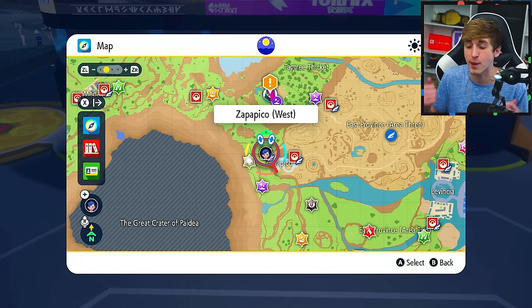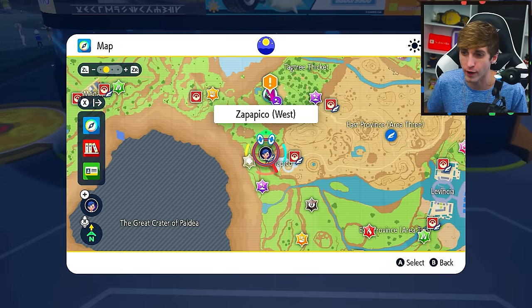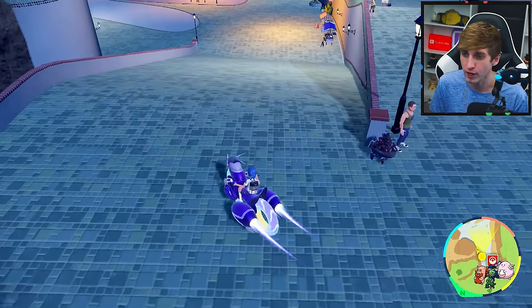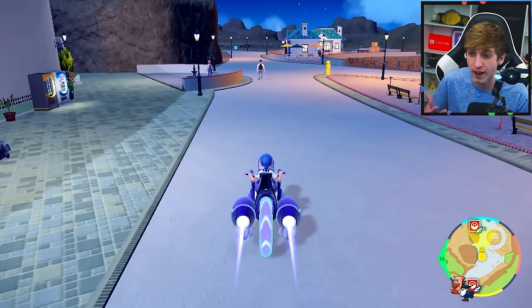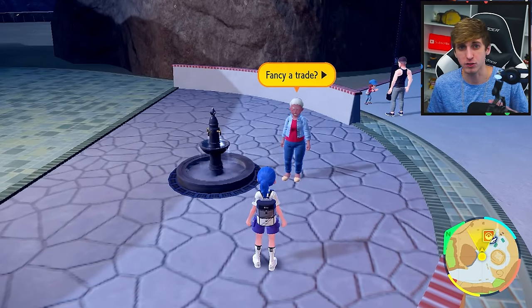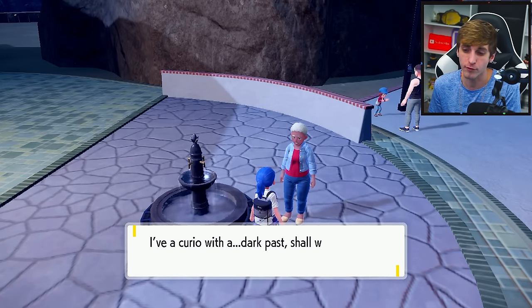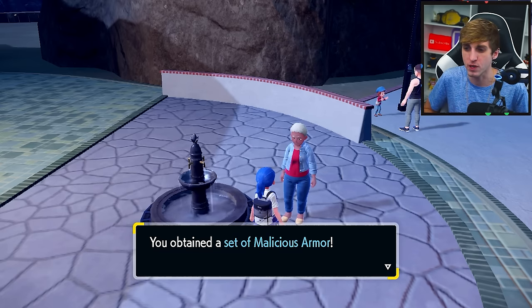All you need to do now is head over to Zapapico. I'm at the west side again because it's closer, and we're going to hop on our dragon motorcycle and go down this ramp and talk to this NPC. Since I'm playing Violet, it's going to be this lady here; if you're playing Scarlet, it's going to be a gentleman who will ask you for Bronzor Fragments. Since I'm playing Violet, she's a lover of Sinistea and wants 10 Sinistea Chips, so I say yes and give her those, and she rewards me with the Malicious Armor. If you're playing Scarlet, he'll want 10 Bronzor Fragments and will give you the Auspicious Armor.